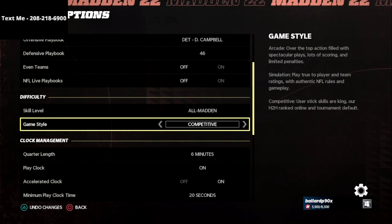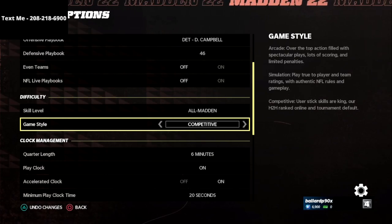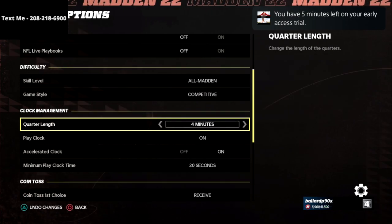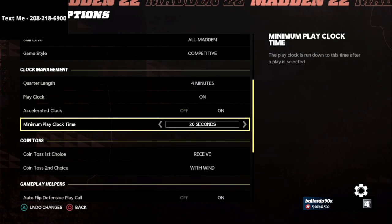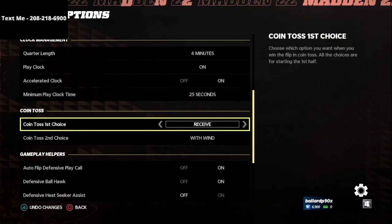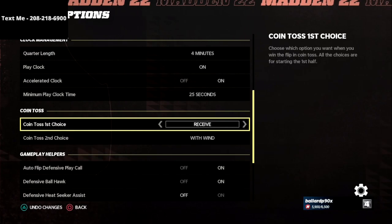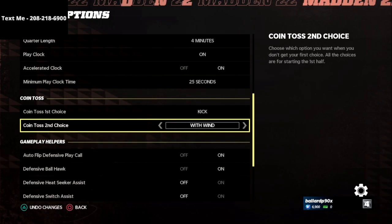For game style, please make sure to put this on Competitive if you want to play at a competitive level. This is the same setting you'll get in tournaments and Weekend League. For clock management, put the quarter length down to four minutes. I like to put the minimum play clock time as high as possible so I don't get the accelerated clock runoff. For coin toss first choice, always put that on Kick — you never want to receive the ball.